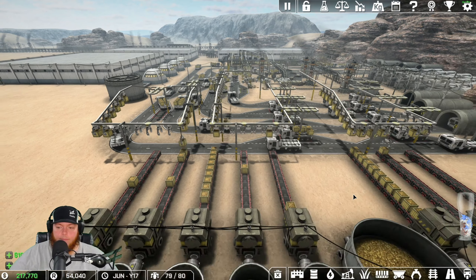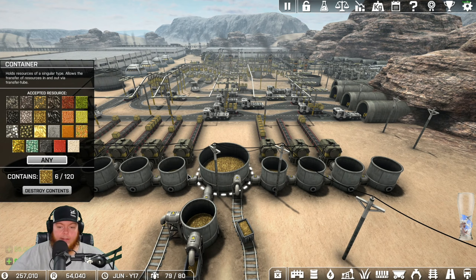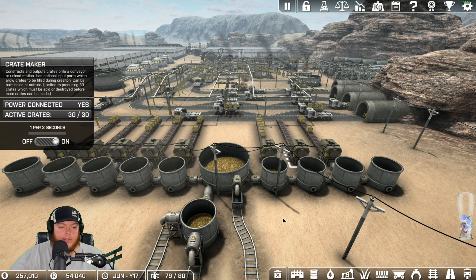Now we're starting to grab a bunch off this box maker. It's all about getting gold out here - we just need to get more gold. We're doing what we can on the gold, really can't do anymore. The other tank's actually filling up a little bit. Some of these box makers, they only make so many - this one's at 30 out of 30 and has to reset before it'll start making more.